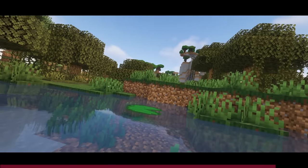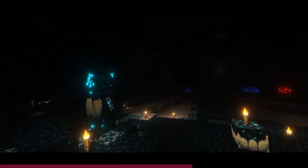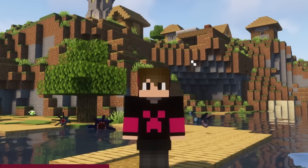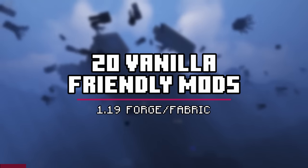Update 1.19 offers the latest and greatest content Mojang can muster, but even then the base game leaves quite a bit to be desired. If you feel the same way, you've clicked on the right video! Here are 20 vanilla-friendly Forge and Fabric mods to spice up your Minecraft gameplay.